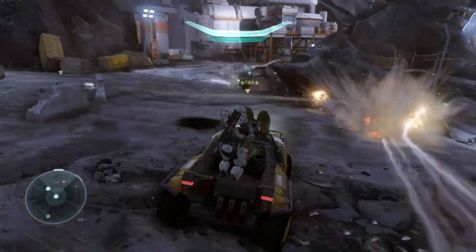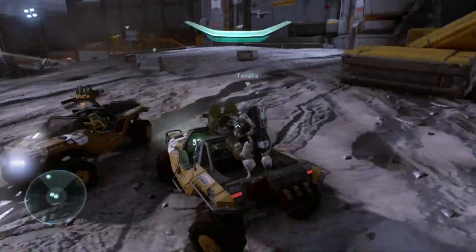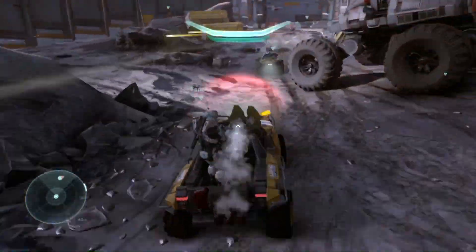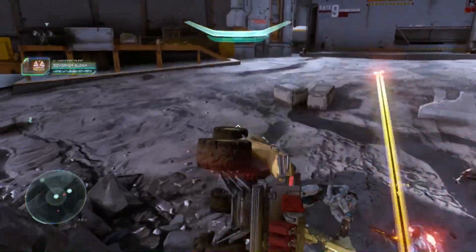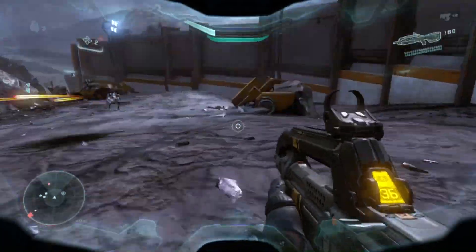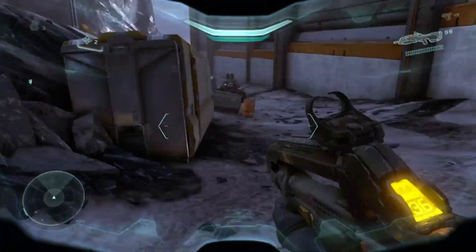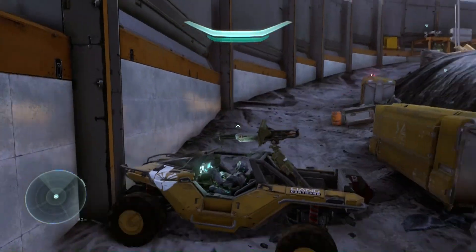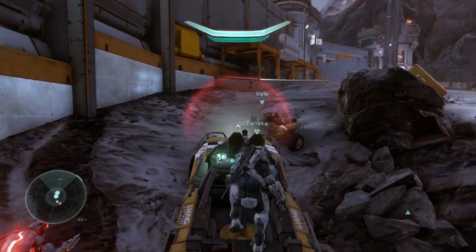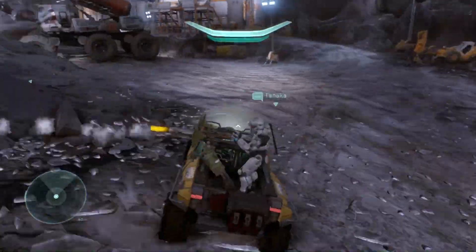You'll actually see me flip my vehicle — I flip it, flip it back over, get back in, and then a soldier hops in and rips me out since I'm not moving fast enough. He takes the vehicle and I end up having to blow it up. But there is another Warthog you may have noticed lying around — I go grab it and drive back to get one of my Spartans in. It's Tanaka again — she hasn't had enough of my terrible driving yet.